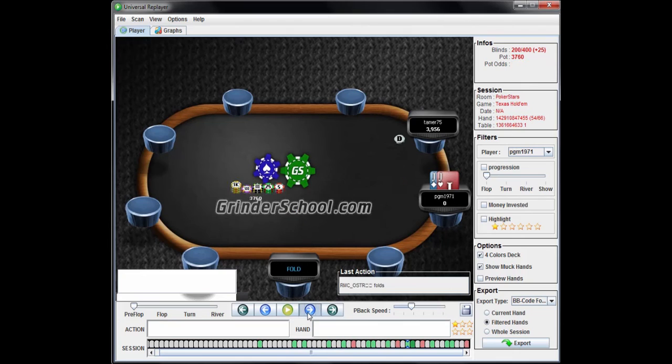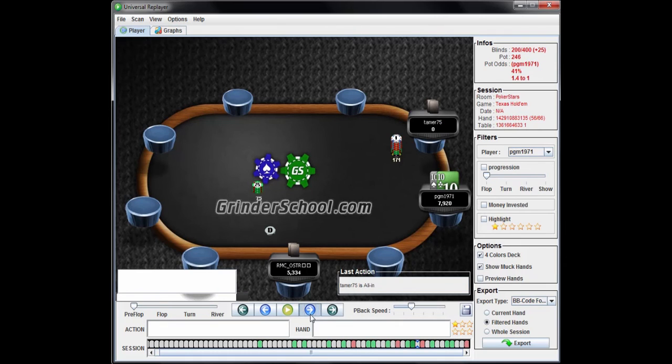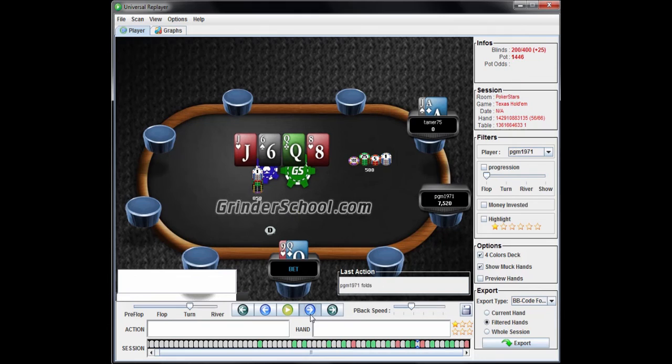Obviously get all-in with the jacks. This is not a limp spot — this is a shove spot with the threes. Once again, never ever limp the button. Looks like he flops a set here and just flats — that's probably the right play. Obviously you're calling the all-in. Nothing really wrong with the play having two pair — kind of an inevitable collision. Looks like we'll probably have an elimination here.